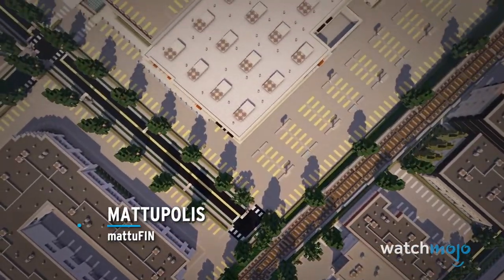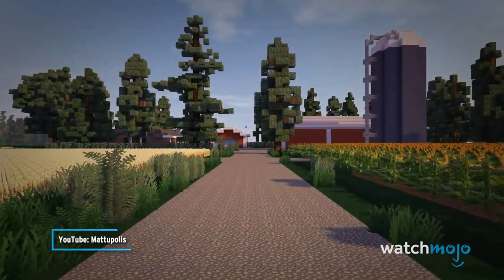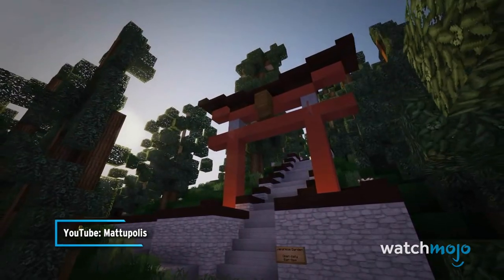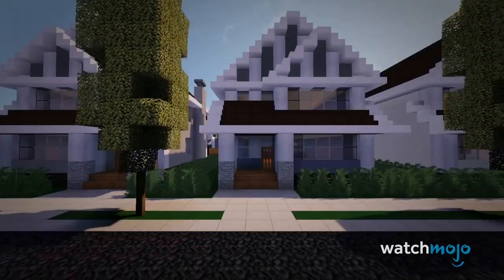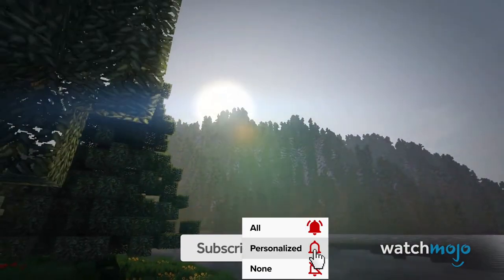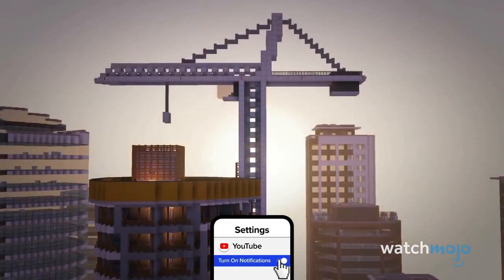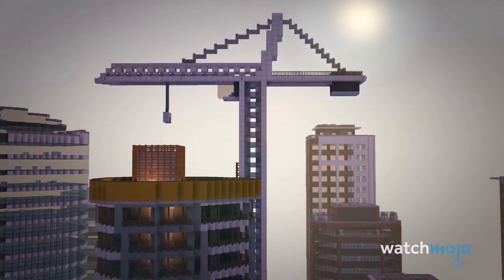Number 20, Matupolis, Matupin. We've seen plenty of forests, deserts, mountains, and arctic tundras in Minecraft, but the closest we've gotten to man-made areas are villages, temples, and pillager towers.